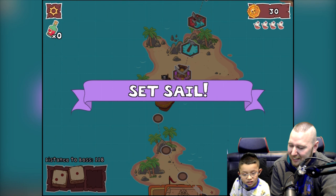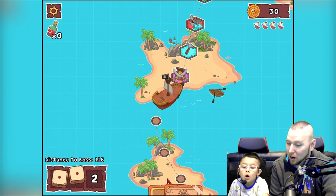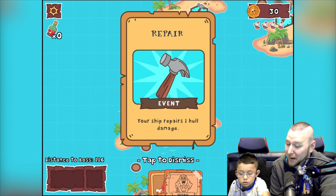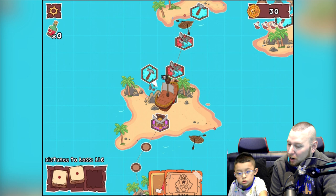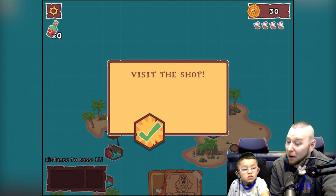Don't land on the shark! I don't know what's going to happen. Oh wait — ship repairs one whole damage! That's awesome. If we land on a shark we may get damaged.